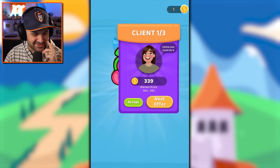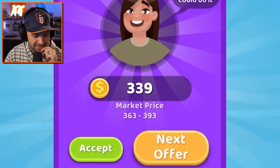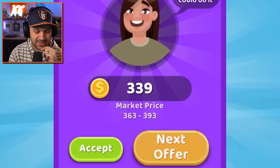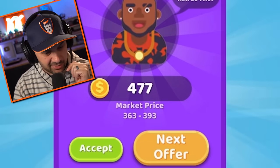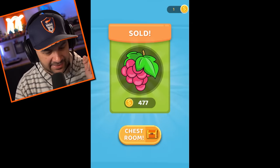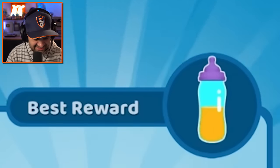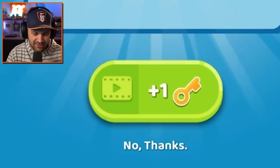She feels a little less fantastic about it. She's offering under market price so let's see the next offer. Holy cow — tough guy's back and I'm so down. He appreciates real art. Oh there's a baby bottle — I have to watch an ad to get a key, all right fine.